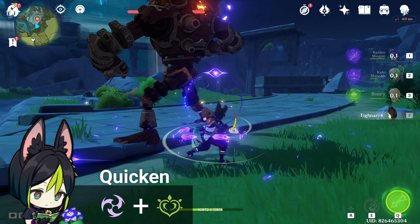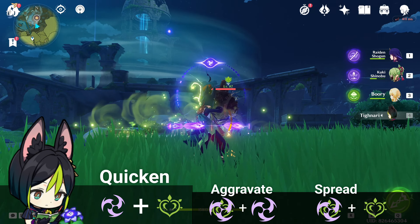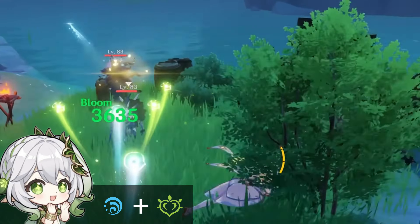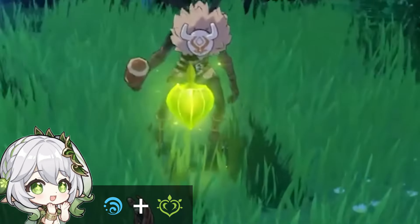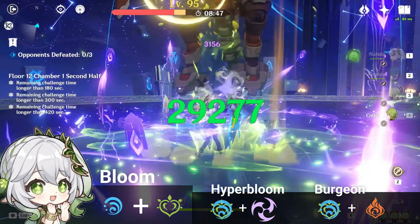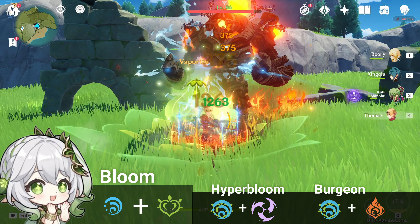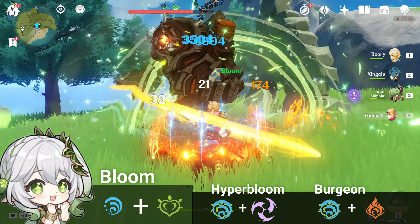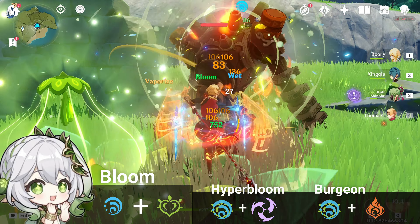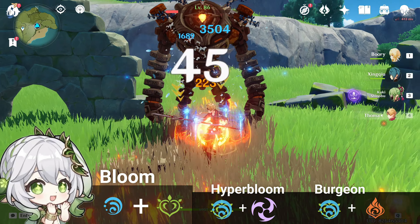Quicken status applies when enemies are affected by both Electro and Dendro elements, increasing damage of either Dendro or Electro depending on which was applied first, resulting in Aggravate and Spread reactions. Combining Dendro and Hydro on an enemy creates Dendro cores. When triggered by Electro, the core releases a Dendro-infused projectile dealing AoE Dendro damage. When triggered by Pyro, it explodes dealing AoE damage in a Burgeon reaction, which also deals 5% self-damage. Untriggered Dendro cores explode after a set time, also dealing self-damage.